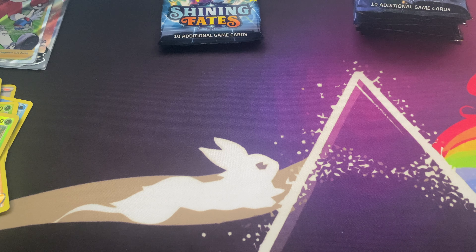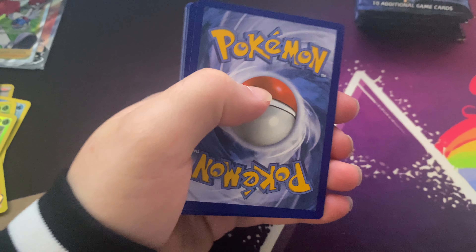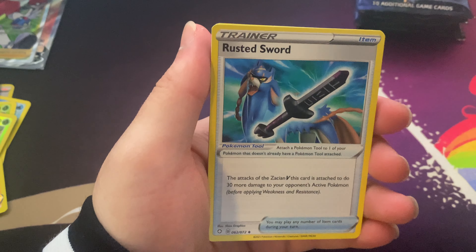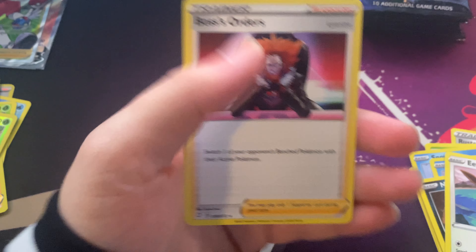Actually, I like the trainer cards or fire ones. Star Trek, Morpiko, Stone, Horsea, Innokit, Eevee, Morpiko — there we go.